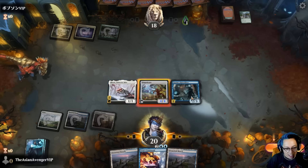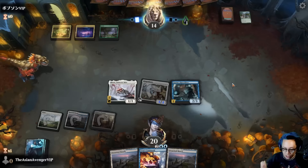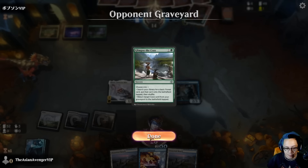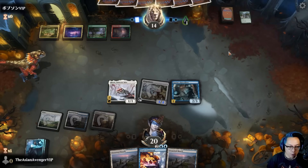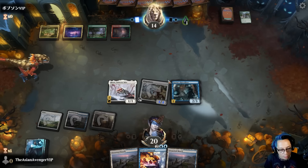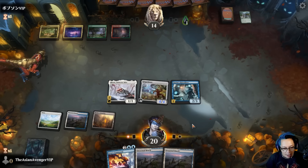I'm just going to leave up Screlv, attack for four, and pass. You've got to hold up a protection spell — they probably have a Braid or something. They'll need to double-double block or remove Screlv to work around it. I think they're going to try to go for it on my turn and then again on their turn.